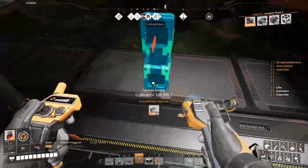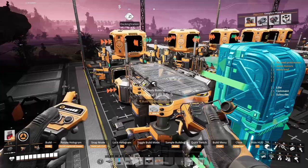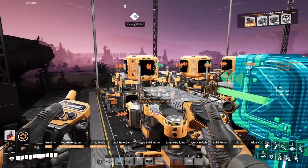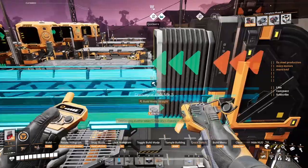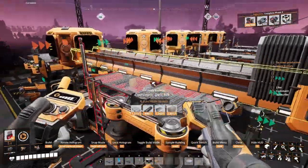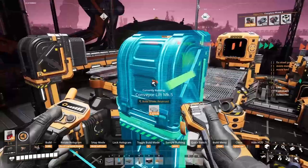Now let's put the lifts — always Mark 5 for me, you can put whatever you want. I think that's the right height. Let's put a belt on it and check it — five pieces, is this straight? It is. Good stuff. Let's put them all at the same height.